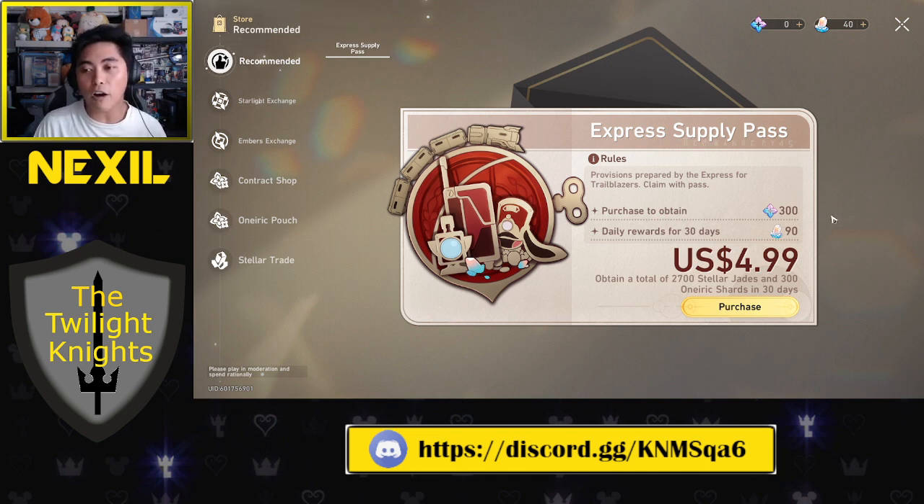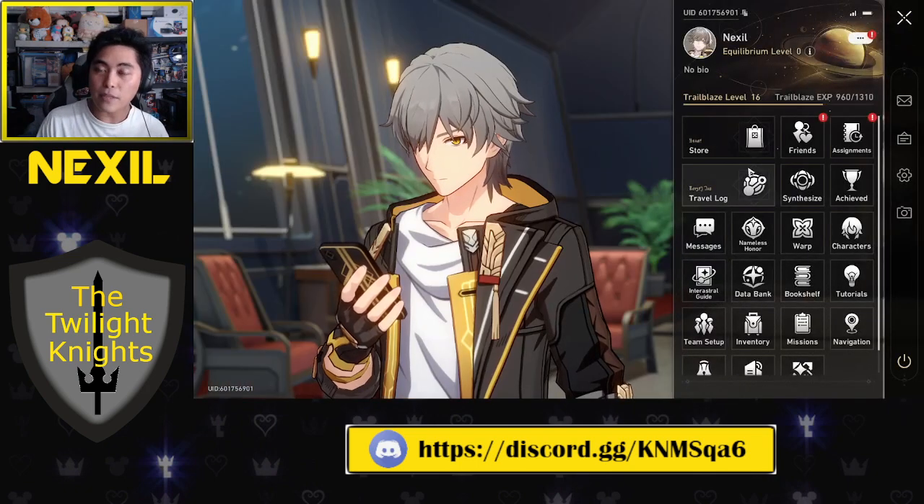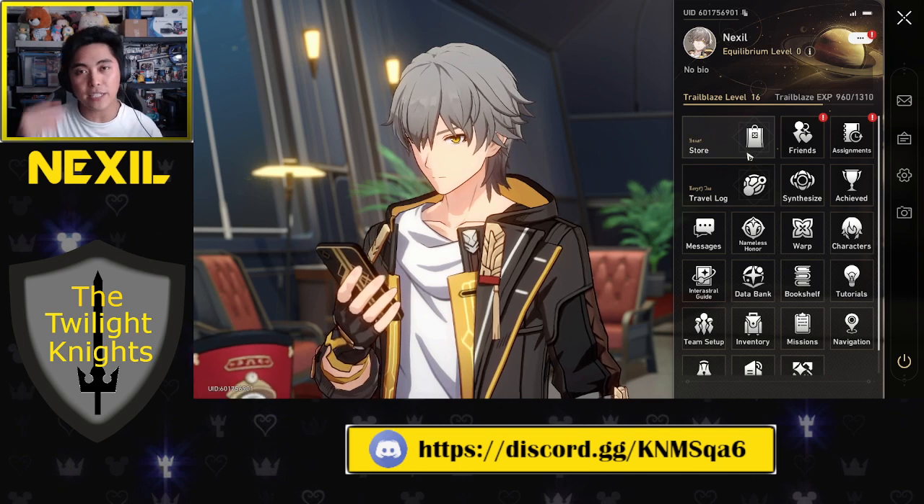The Express Supply Pass is just a daily — you log in and you get jades, which are necessary to summon for characters. Do this every single day for 30 days and you'll end up with a total of 2,700 Stellar Jades and 300 Oneiric Shards. These Oneiric Shards can either be transformed into jades or used to buy character costumes. It's a nice easy way to get 90 jades instantly.